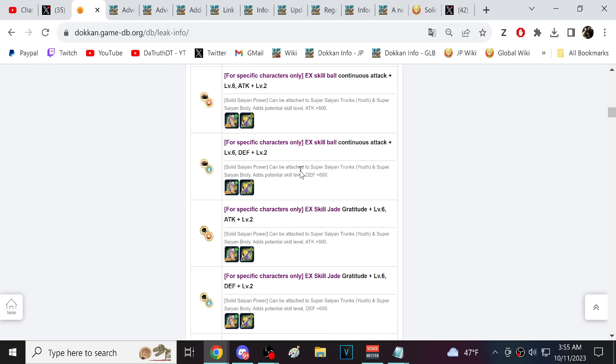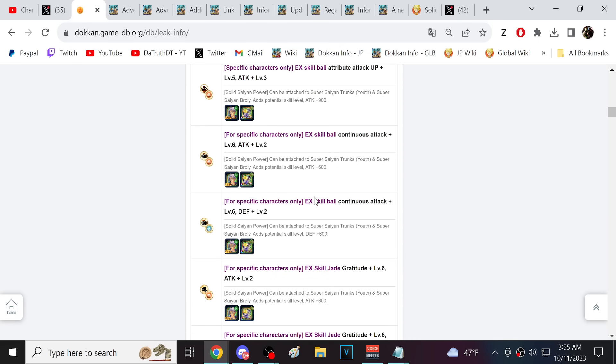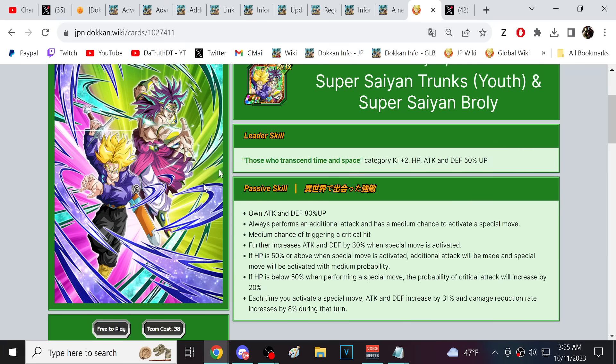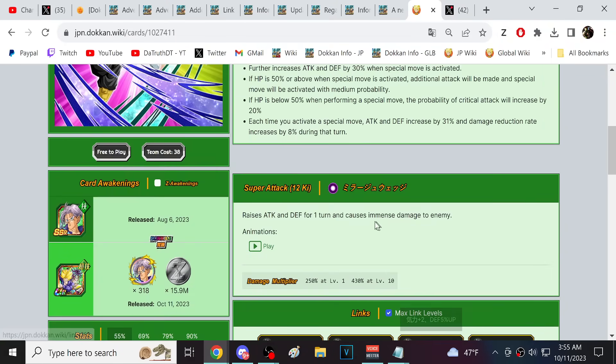You can do defense and dodge, or defense and additional. Defense and additional would work very well — giving them extra defense to make the damage reduction more effective, and potentially triggering additional super attacks. They're an interesting LR — they get 30 attack and defense from their super attack, and they're doing immense damage too.